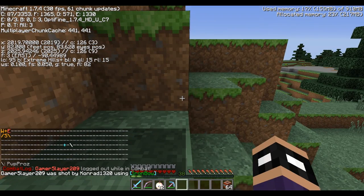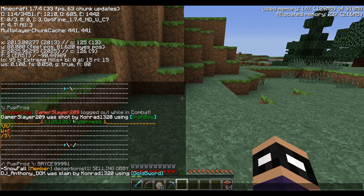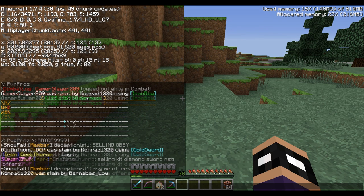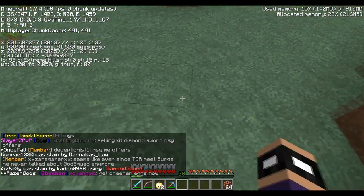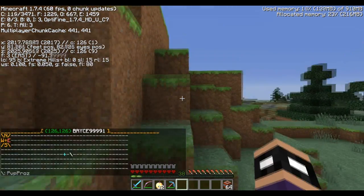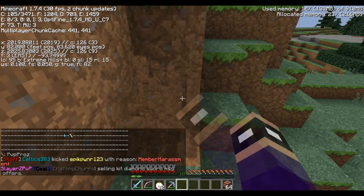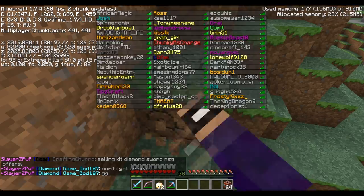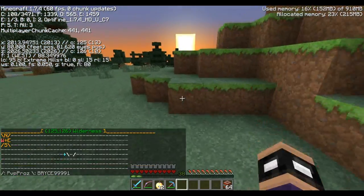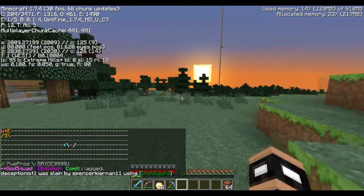There we go. The key difference to know you're on claimed land: you'll see your coordinate system and it'll say 'wilderness' for unclaimed land — wilderness can be claimed by anyone — but if I step over to this claimed land it says Bryce9999one. That means you are standing in Bryce's territory. As you can see, nothing can be broken here because it's in his claimed territory.